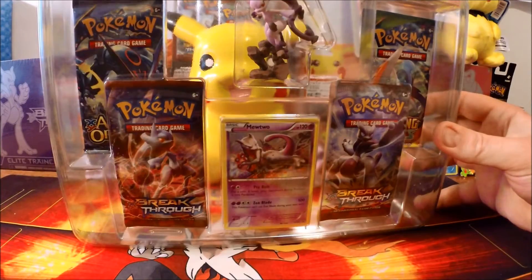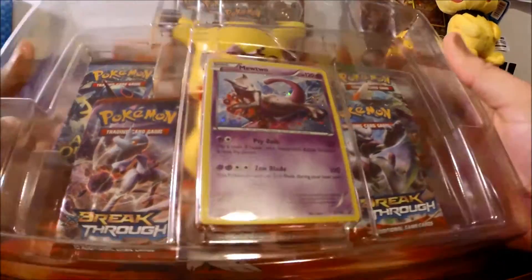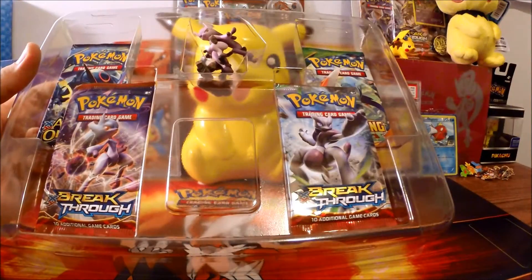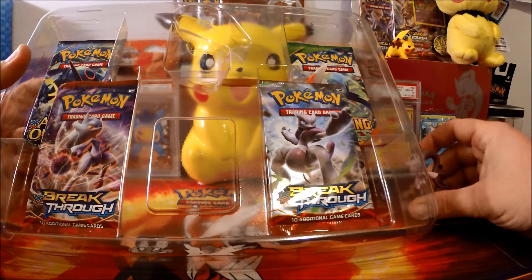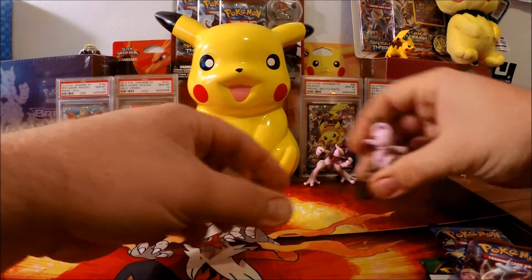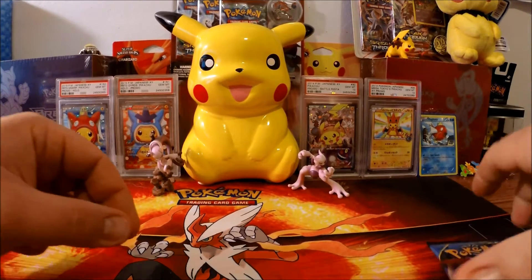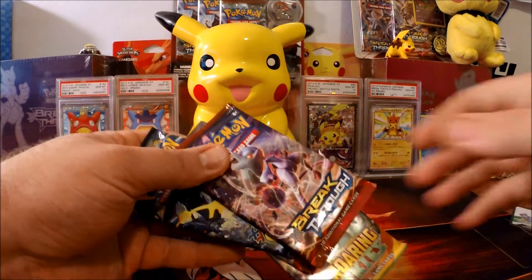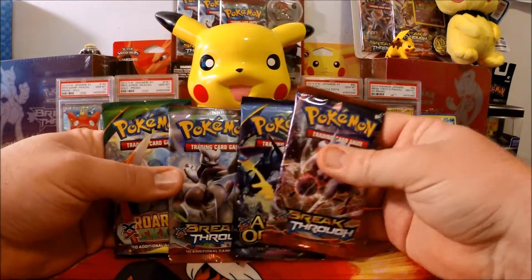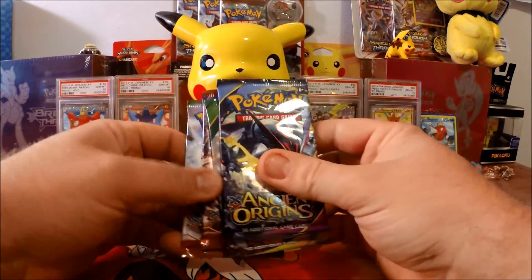We start off with that XY 101 Mewtwo promo — we'll take it out later so you guys can see what it looks like, then put it off to the side. And of course the Y figurine and four packs of cards. We got the Y on the left and the X on the right. There's a promo card in there, a code card, two packs of Breakthrough, Roaring Skies, and Ancient Origins.